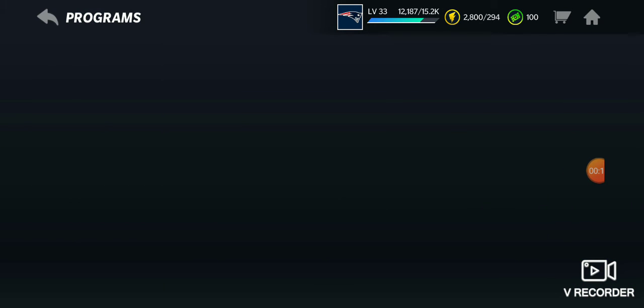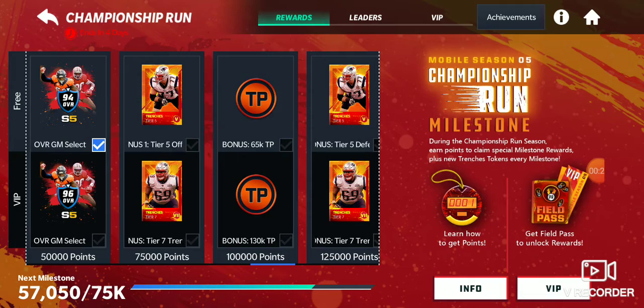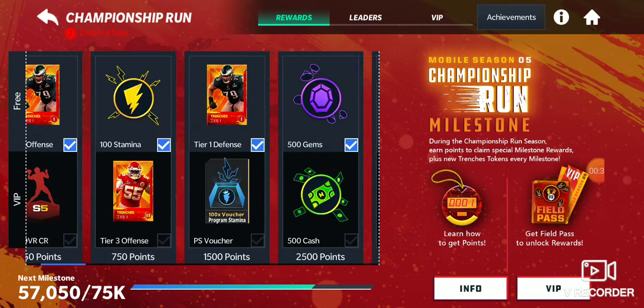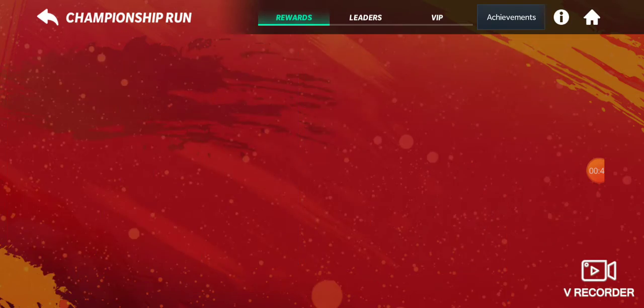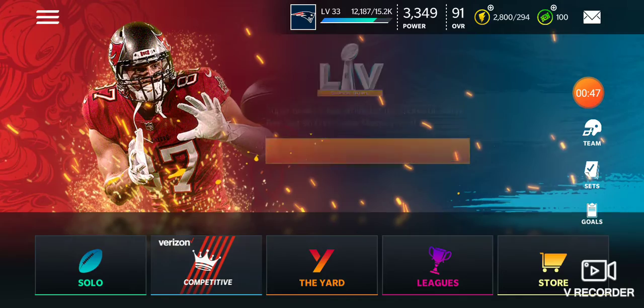So when you go over here to the Championship Run — I lag of course — I recommend don't buy the Championship Run pass. I mean you can if you want to because it gives out some good Trenches packs, but these Tier 1 offense things like the second one, these aren't going to do anything. They give you like seven tokens — they're trash.